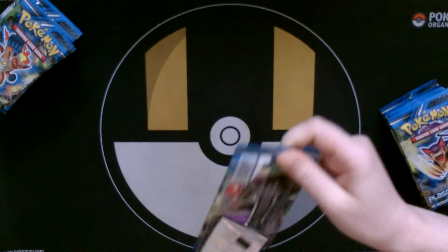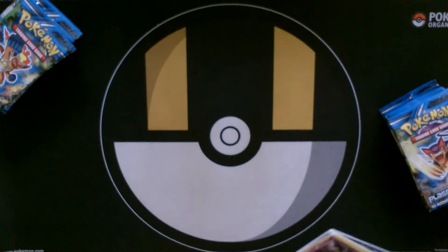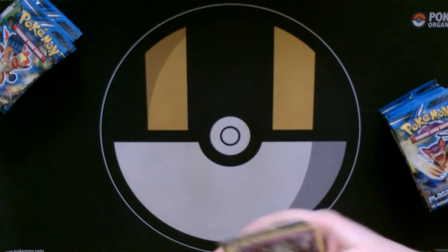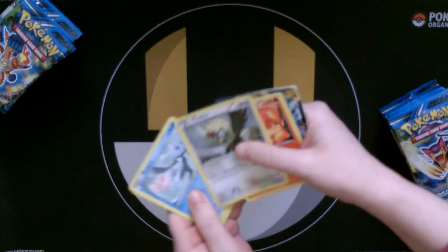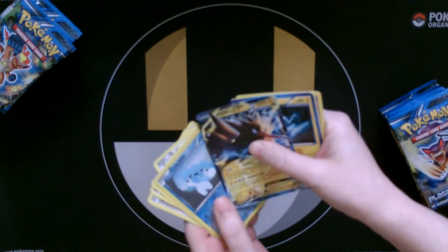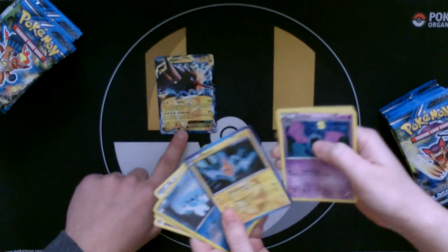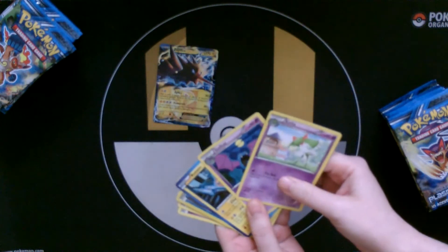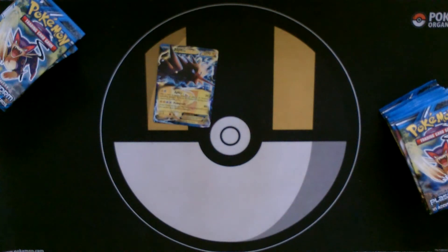We're going alternately with the piles. Let's take the code card out. I think I've seen something in there — a Zapdos EX, which is pretty good. It's a good start. So we've got one EX for the box so far.